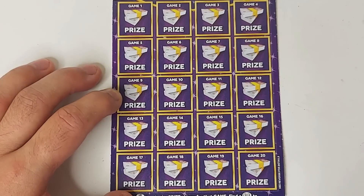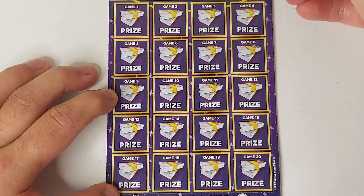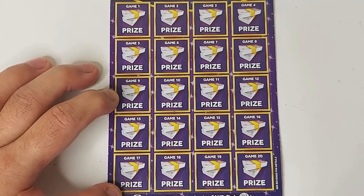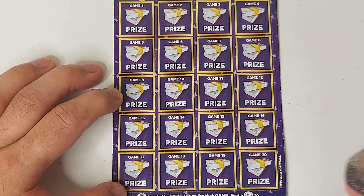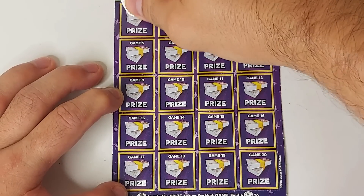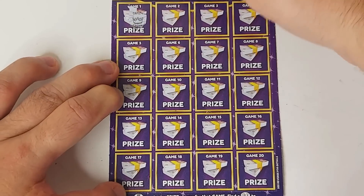We're looking for a money bag for 1x, a double pound sign for 2x the prize, and if we get a diamond we win all of the prizes. We've never yet hit that diamond, so let's get started. First card — we've got a crown.